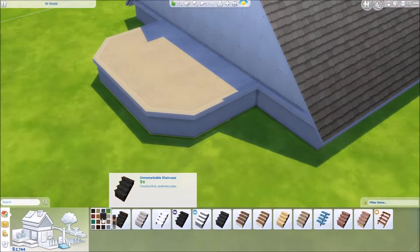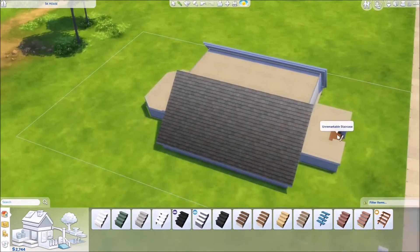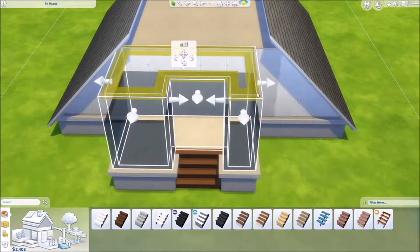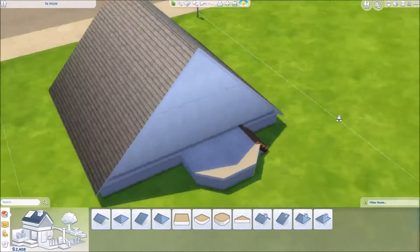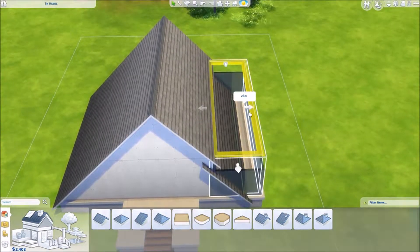I really had a fun time doing this. I've been wanting to do an A-framed cabin like this anyway, so I thought it would be the perfect opportunity to attempt a house under 5,000 simoleons, and it worked out pretty well. The siding of the house is actually roof, so there's no windows there, which saves a lot of money. You don't have to put windows everywhere.